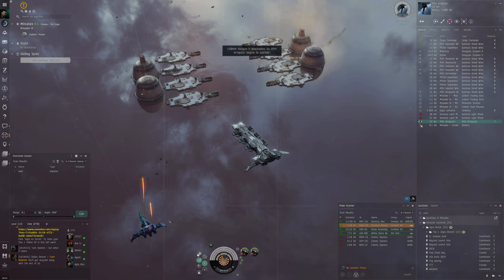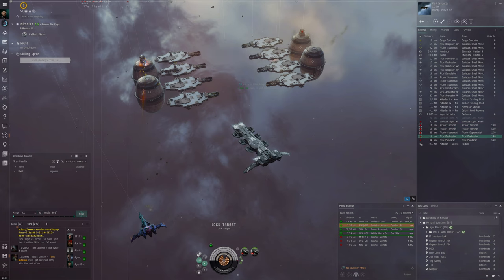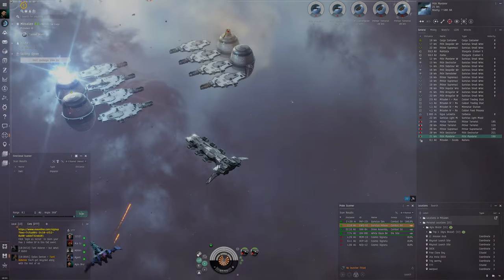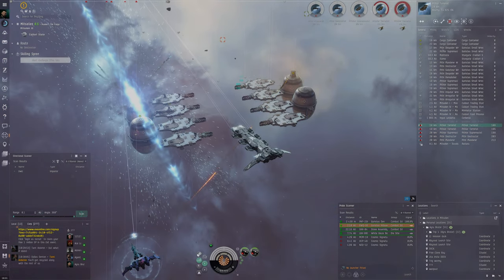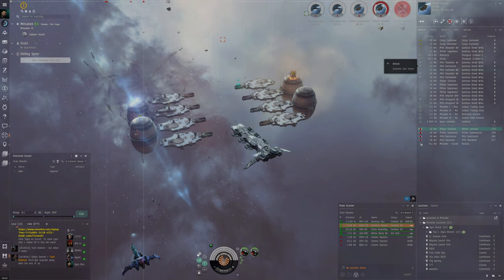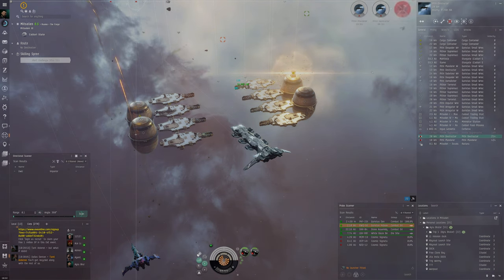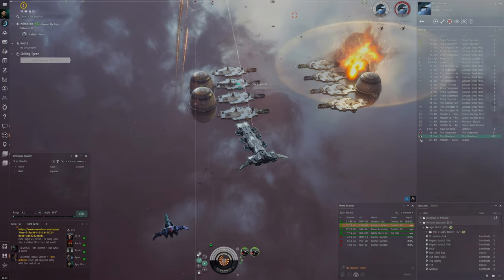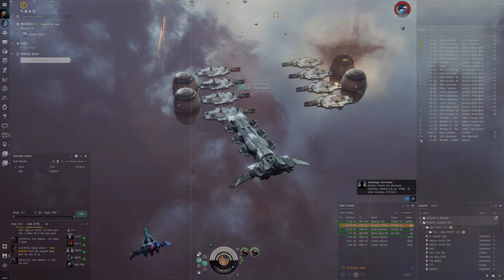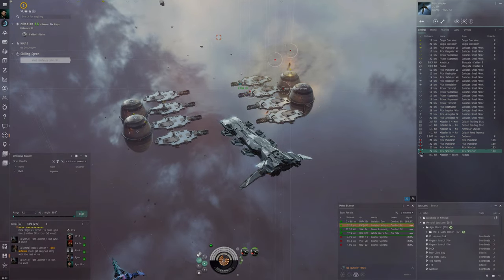This is a perfect example of why I prefer a twitchier ship like the Cormorant over a big beefy ship for these activities. The Cerberus pilot isn't bad — he clearly has a Cerberus so he's an experienced player with good skills — it's just that we have a more suitable ship for this anomaly. He's only got four wrecks meanwhile we've got eight.